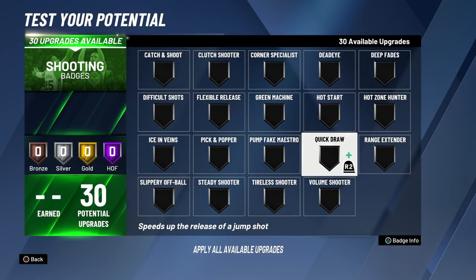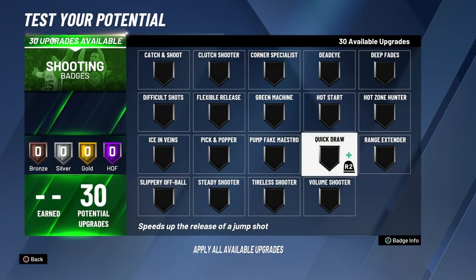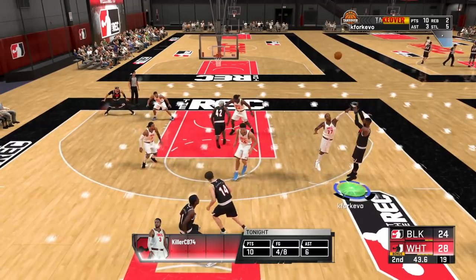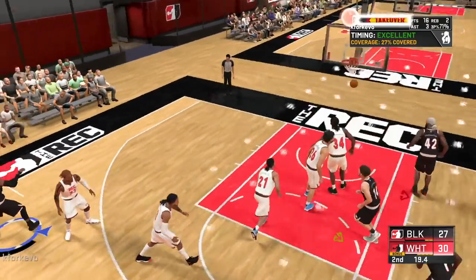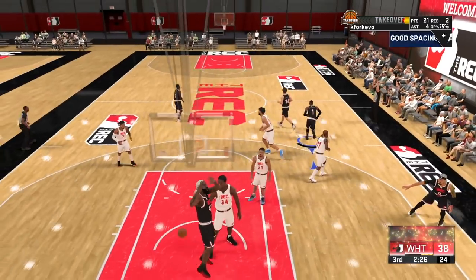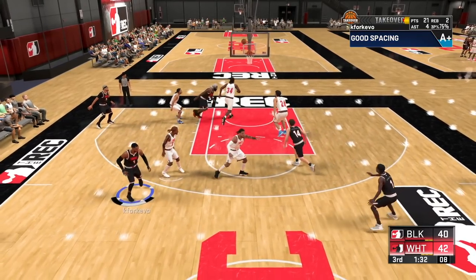Coming in at number one — the most essential shooting badge — is Quickdraw. Quickdraw is by far the most important badge for shooting in NBA 2K20. It simply speeds up the release of your jump shot, and the higher the badge level the faster you'll get off your shot. This badge is absolutely essential for shooting builds and will most likely be the first badge you spend points on. It's going to be almost impossible to grind other shooting badges without having some level of Quickdraw equipped.